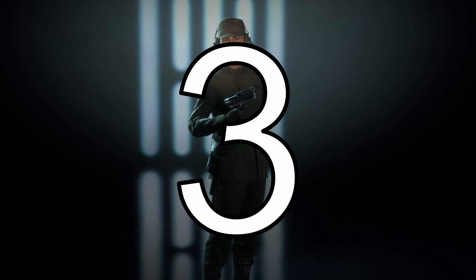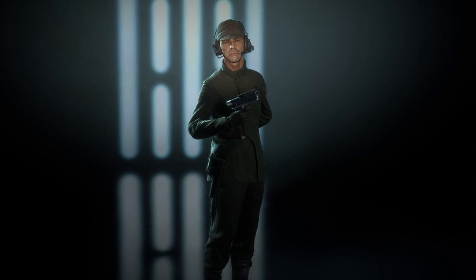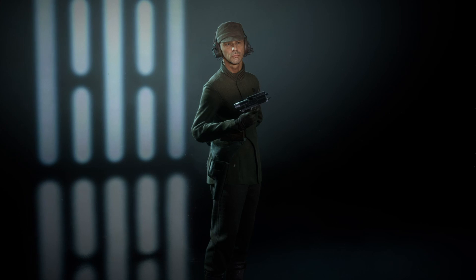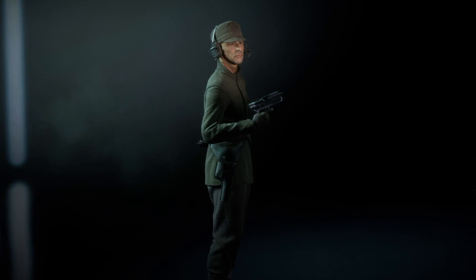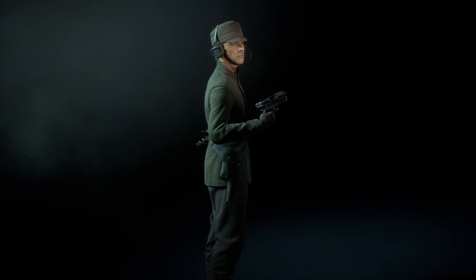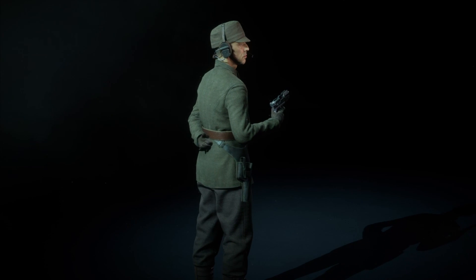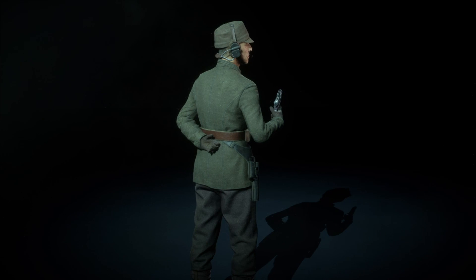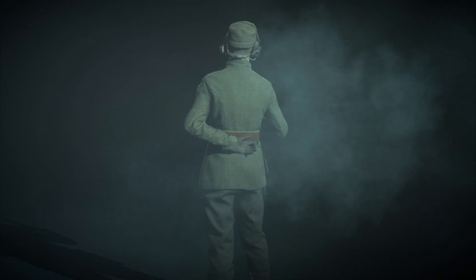At number three, I have the resistance officer. None of the resistance uniforms are particularly stellar. The assault class and heavy look like bland snowboarders that hooked up with Charles de Gaulle to fight Nazis in World War II. But the officer stands out just a little worse than the rest. At a distance or a quick glance you might mistake the resistance officer for the First Order officer. I know many times I have plugged a teammate in the head as they were coming around a corner because I thought I was getting ambushed by a First Order officer.